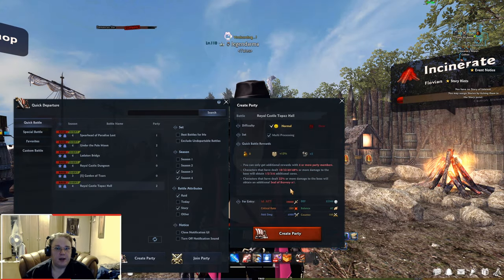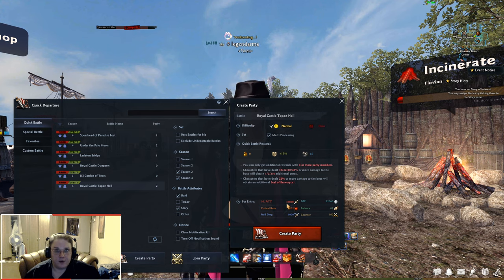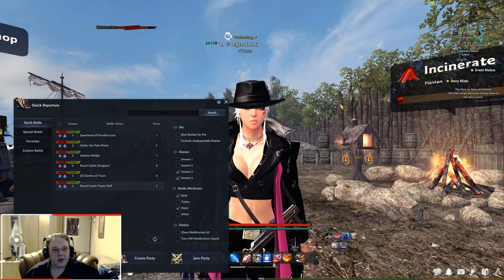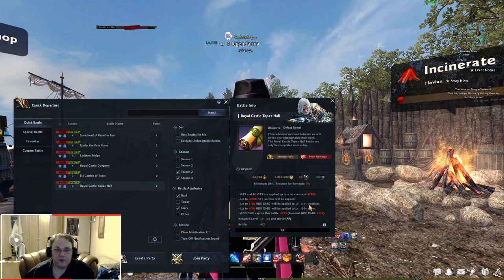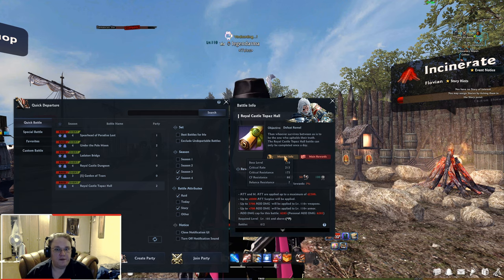The caps for Rommel are as follows. For quick battle, you will need 39,800 attack, 22,300 defense, 87 balance, 160 counterforce, and 205 critical rate. This is the minimal requirements you will need to do quick battle. The attack cap for this battle is 42,300, 215 critical resistance, and 225 critical rate.